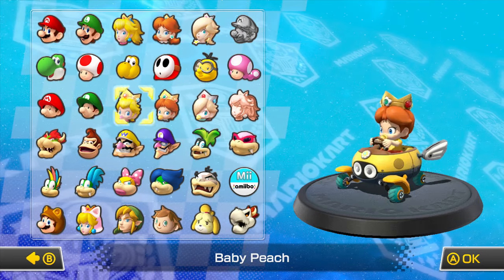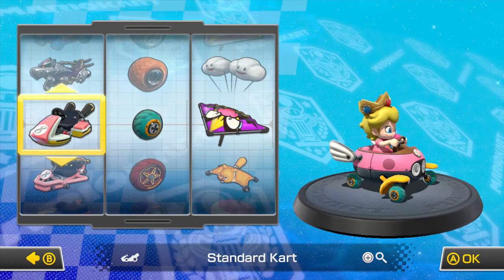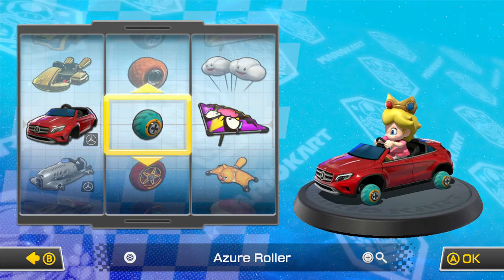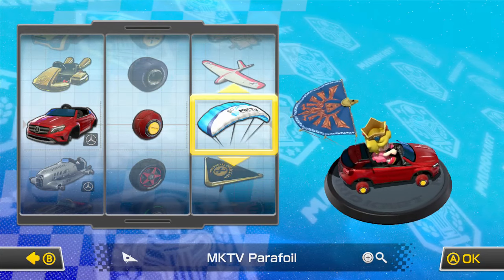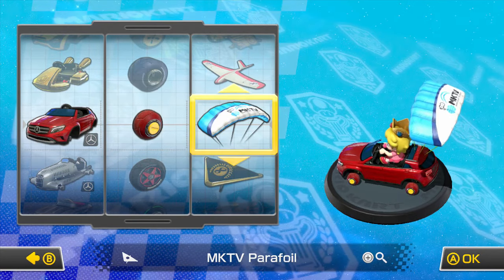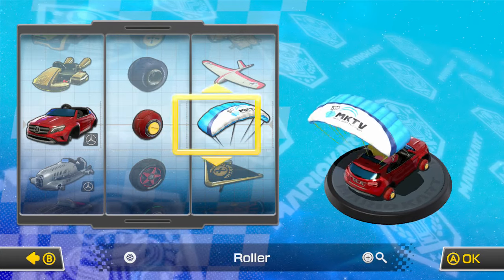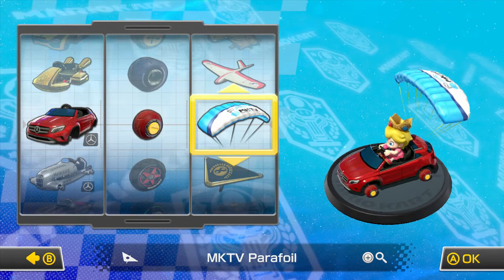For this cup, I would like to be Baby Peach. Yes, we're going to be Baby Peach in this episode, and use a car I haven't used for the DLC — the GLA. Yes, we're going to be using the GLA, and I think it will be great with the rollers. For the glider, I did promise to use the Mario Kart TV Parafoil from the Mirror Crossing Cup with Villager. So we're going to be using GLA, Roller, and Mario Kart TV Parafoil.